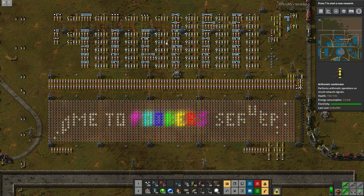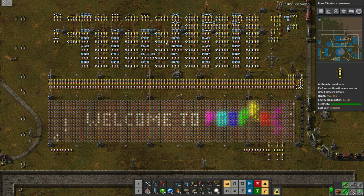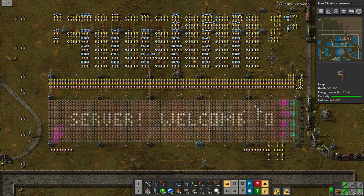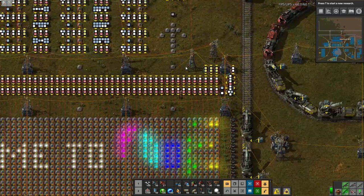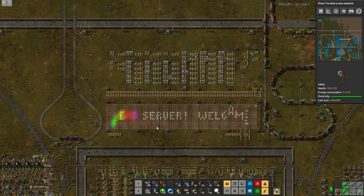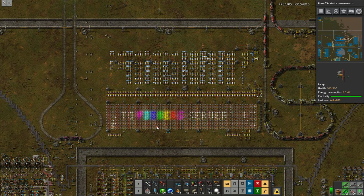Hi everybody, welcome back to Factorio, episode 42. Between episodes I was able to get my banner up and working — it now displays the Poobers server as I had in my 0.16 series, which I'm really thrilled about. It was just a matter of having a couple of different wires that were not hooked in properly, so that is done.